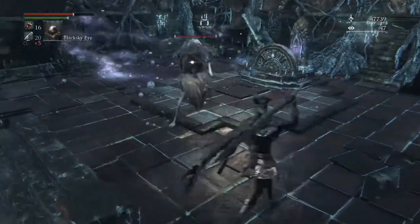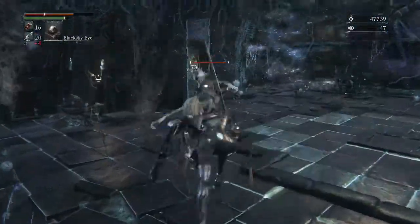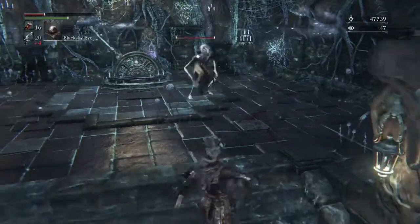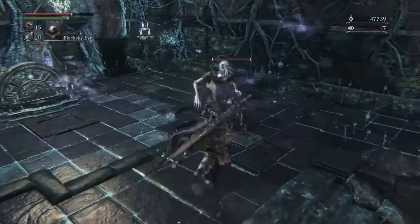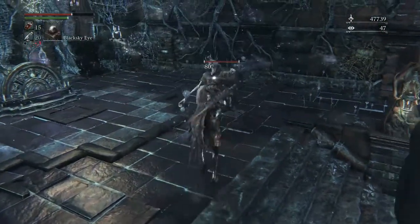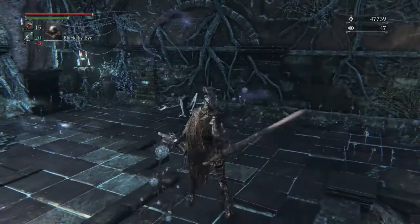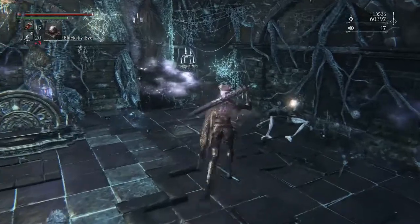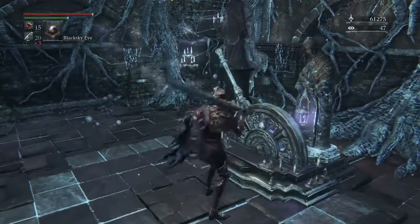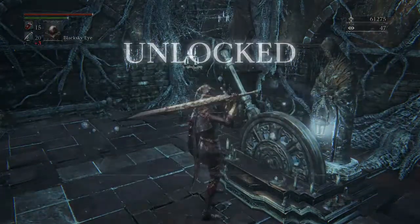You definitely want to visceral attack these guys to kill them, because once they get down to half health they start using their paralysis magic, and that's going to screw you over in a big hurry.